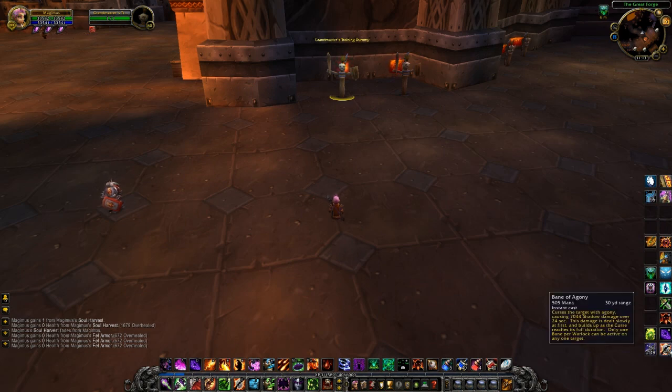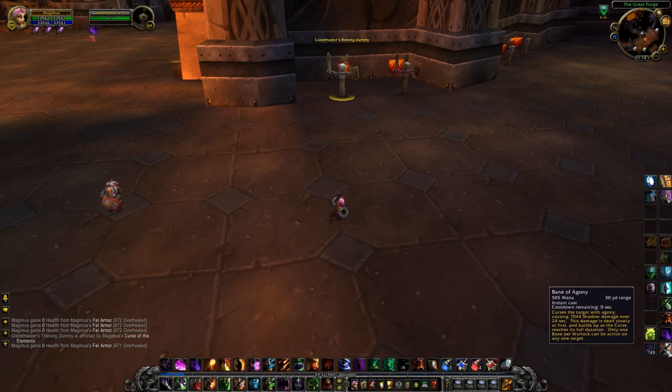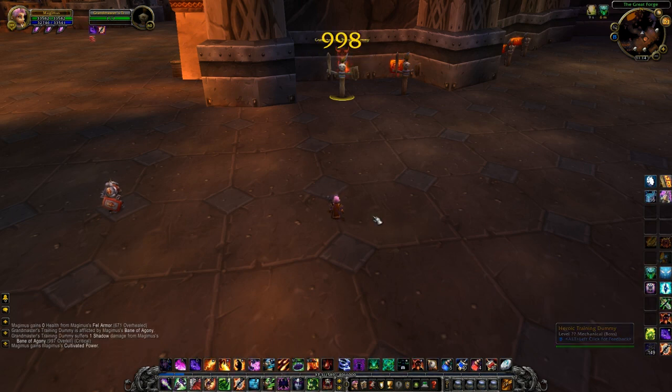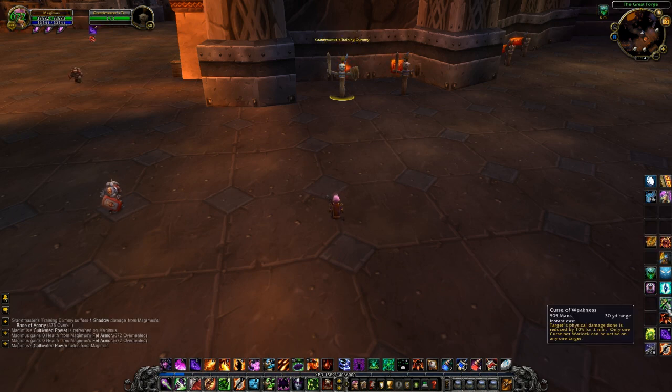The first thing I want to look at is Curses. Curse of Agony and Curse of Doom have now been changed to Bane of Agony and Bane of Doom. You can only have one Bane up at a time. All of the other Curses are about the same and you can only have one curse up at a time as well. However, Curse of Weakness now reduces 10% of physical damage done by the target.